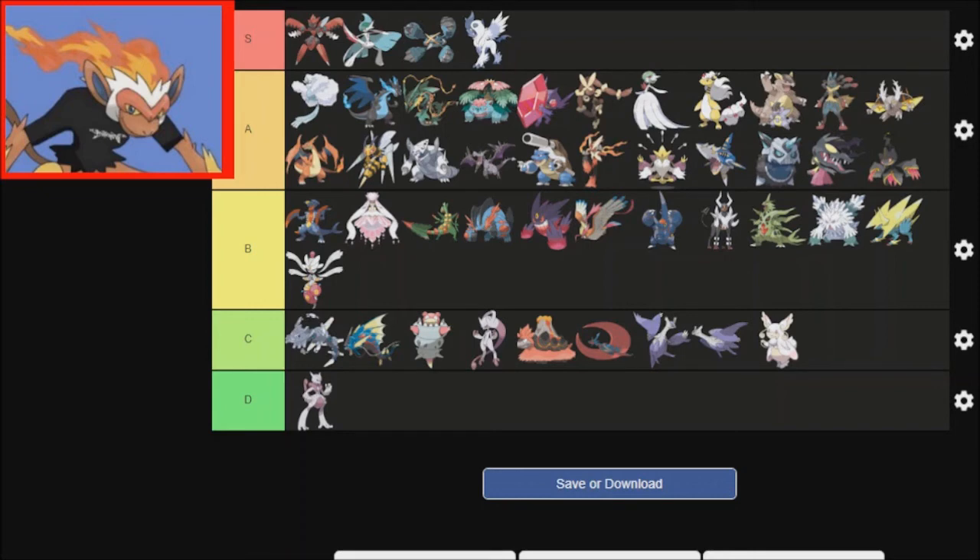I think that's a pretty solid tier list. I'm kind of glad that the only one that I absolutely don't like is Mega Mewtwo X. I don't know why they decided to give Mewtwo two Mega Evolutions, but they did. And I'm pleasantly surprised that a majority of Mega Evolutions are in A tier.